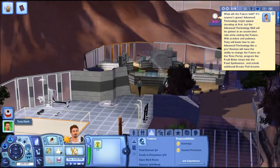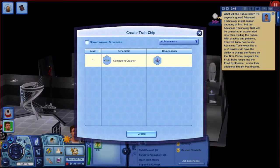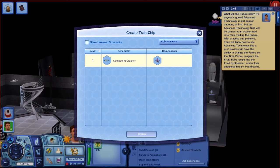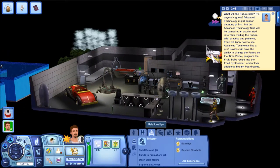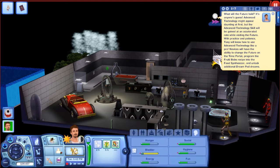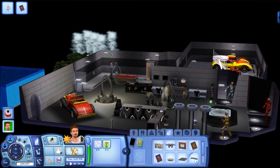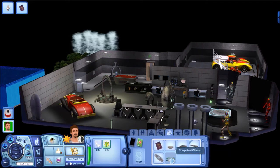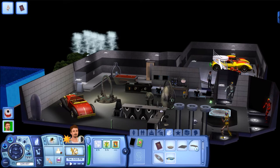Now he can go up the stairs. He created that nanite, so now he can use it to create this trait chip. He needs to use the bathroom, but I can go into his inventory, scroll down to it, and sell it — though you'll actually make more money by consigning it at the bot emporium podium rather than selling directly from inventory.